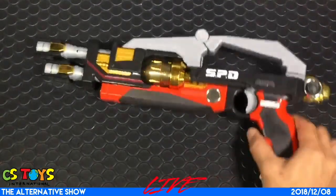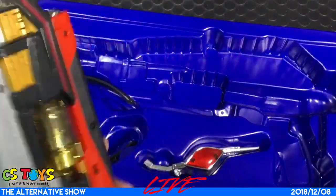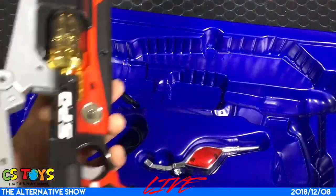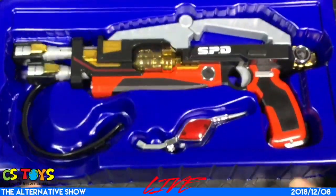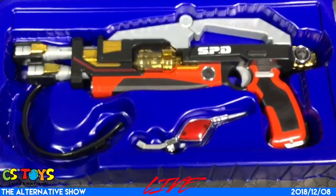So, highly recommended for Dekaranger fans. The revolver comes with the intercom kit and SP income card. The SPD Dekaranger special weapon revolver — motor action works, comes with the intercom set, and it's in great condition with the boxed items. This item will be listed tomorrow, Sunday, at 8pm Japan time. Good luck to you, thank you very much everyone.